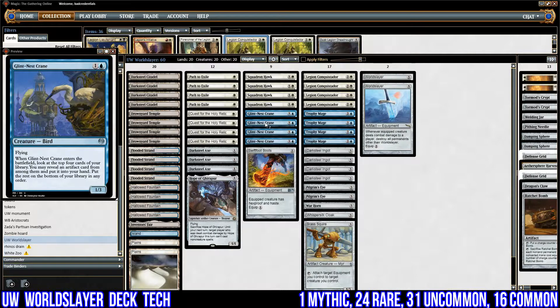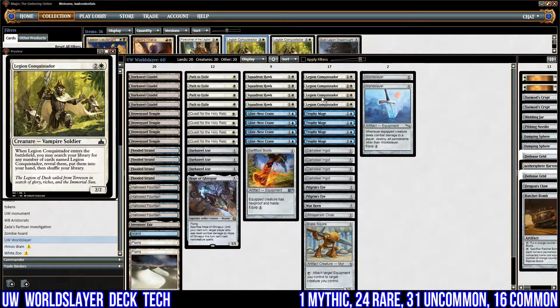Glint-Nest Crane is another evasion creature. When it enters the battlefield, I may look at the top four cards of my library and put an artifact card from among them into my hand, with the rest going to the bottom. It's just a good value card — it has evasion for attacking with World Slayer, and it also helps me find World Slayer or any other artifacts in my deck.